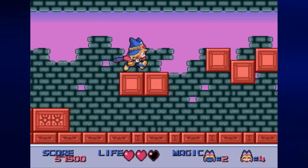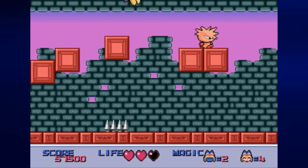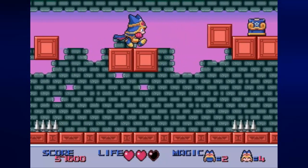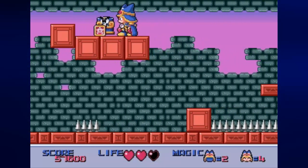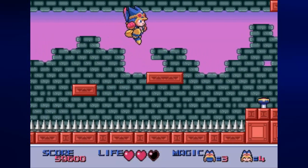Thankfully, it doesn't get that much harder while you're in here. It should be obvious that you should avoid the spikes — at least they don't kill you. And there's another magic charge; you might as well go ahead and use that.